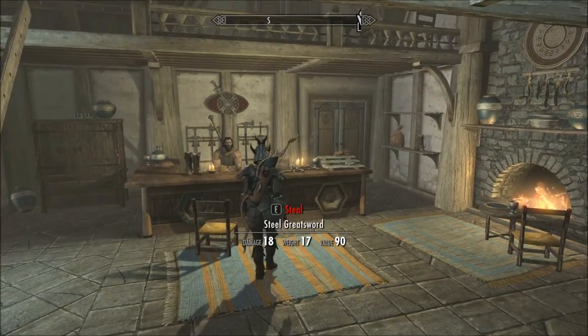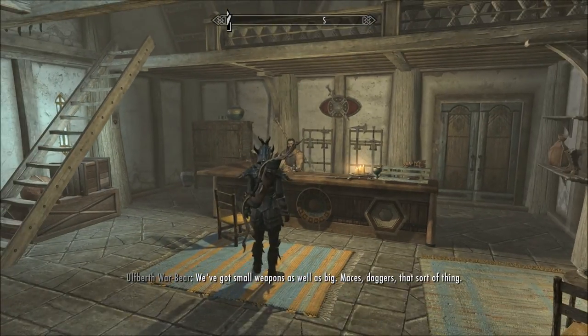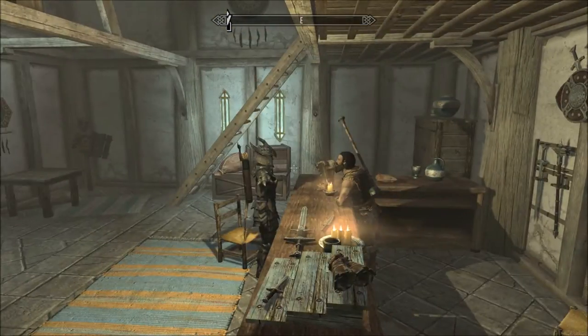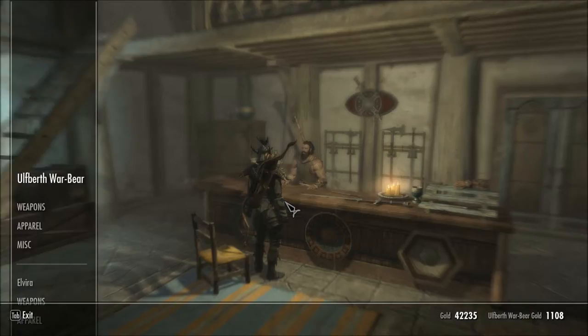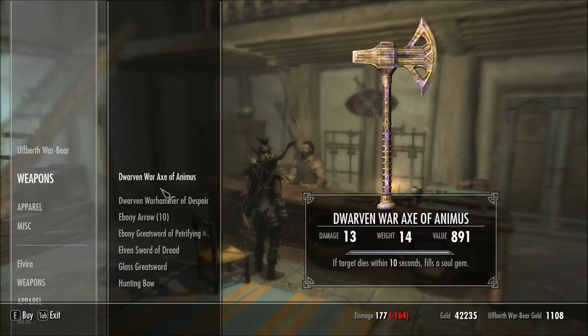When you just start, you need this enchant. You can find it in any smithing store or some other general store. You need to buy a weapon with this enchant — if target dies within whatever seconds, fills its own soul gem. Just buy the cheapest one you can find, like an iron dagger, a steel dagger, an iron axe, whatever. Just buy it and then disenchant it.